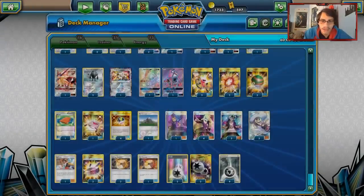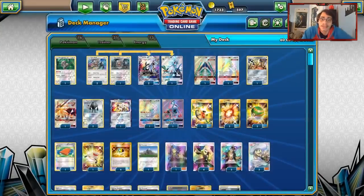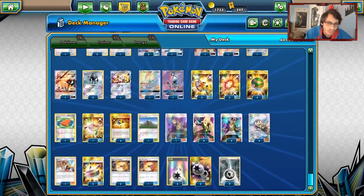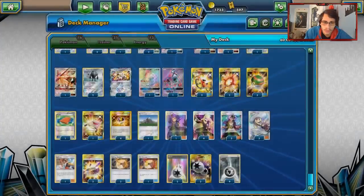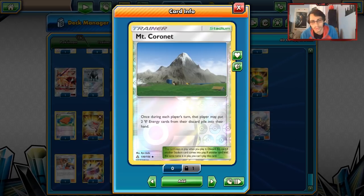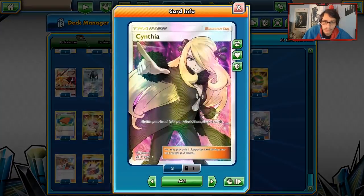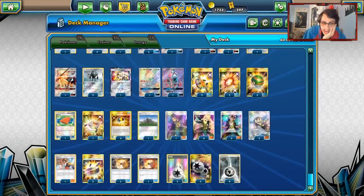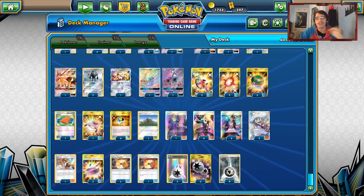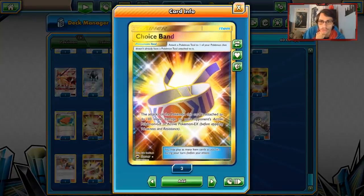Now for items and supporters: Two Acrobikes to thin through the deck and get some energy in the discard. Two Beast Rings — since we don't have Max Elixir anymore, we're trying Beast Ring instead. A little worse because you have to wait to play it, but we can use it to build up Celesteelas and Duskmanes. Three Nest Balls to push up the bench. One Pal Pad — this deck used to be better with Brigette, but Brigette's no longer in the format. One Stretcher to get our Pokemon back. Four Ultra Balls. One Mount Coronet as our stadium — nice to get that extra Metal back and counter things like Life Forest. One Acerola to recover and scoop Pokemon up. Four Cynthias for draw, three Lilies, one Sightseer — sometimes it's better to put energy in the discard. Two Choice Bands, two Fighting Memories, and one Fire Memory.